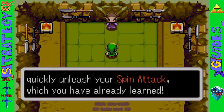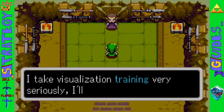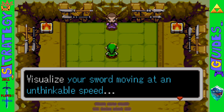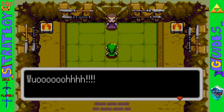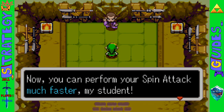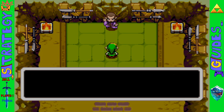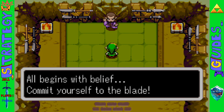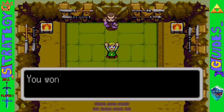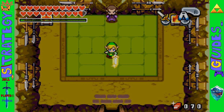Here it's going to say the great spin, but when I actually get it, it'll say the great spin attack because I got this really late in the game. Hopefully you guys won't wait as long as I did. I would go after this as soon as you have flippers. You can now perform your spin attack much faster. I have all the hearts in the game — I waited way too long to get that.